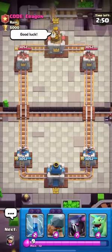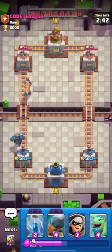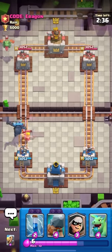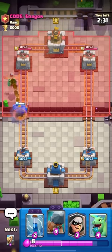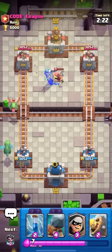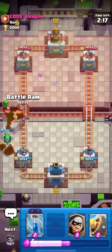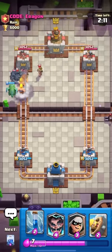We had to try the evo battle ram in Pekka bridge spam, and hopefully show you guys that the evo battle ram actually pushes away the Pekka. This is literally the best thing ever. I'm actually speechless - there's no way Supercell knows what they're doing. This is the most unbalanced thing they've ever released. The meta for the next month is literally just going to be people cycling to their battle ram evo and going battle ram at the bridge. I feel like goblin drill battle ram will become meta.